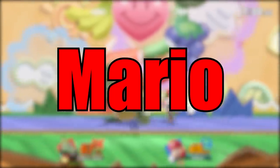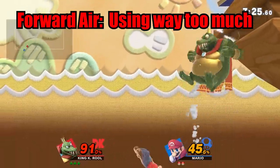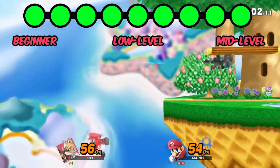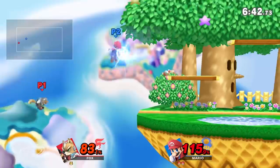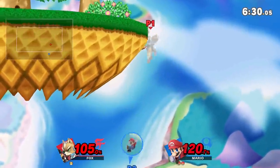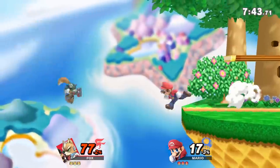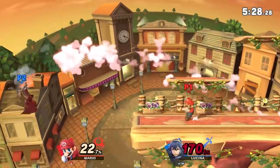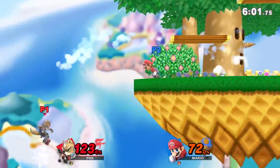Starting with Mario, one of the few universal habits is the tendency to forward air way too often when the opponent is off stage. Opponent at 10% and can make it back even if hit? Forward air. Opponent at 180% and will die to almost any move? Forward air. Forward air doesn't come out until frame 16 — it's slower than all of Mario's smash attacks. While it's a hype move and nice for a mix-up or calling out a jump, you're often better off throwing out back airs or even a neutral air. They come out much faster and are safer to use.